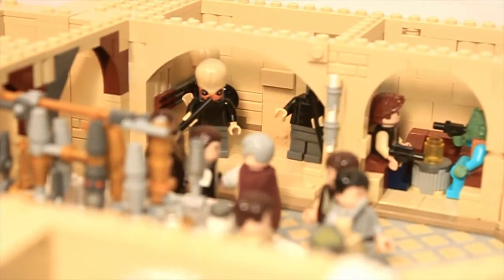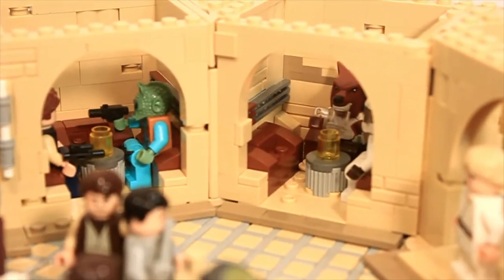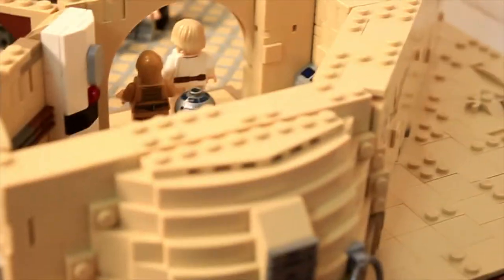As you can see inside the cantina, basically everything is done. We've got the cantina bar. We've got the Han Shot First Greedo scene. We've got the wolf and astronaut over there. And then obviously the entrance to the cantina — we've got the droid scanner, Luke, C-3PO, and R2.